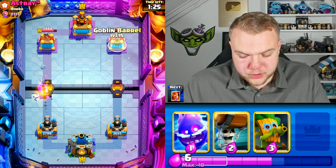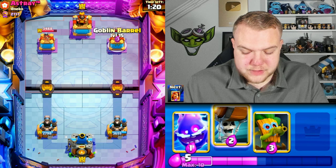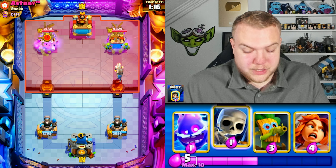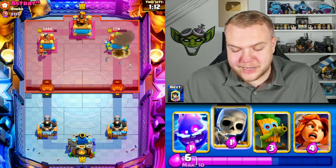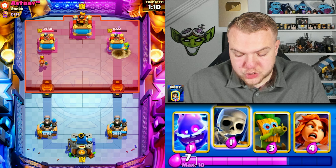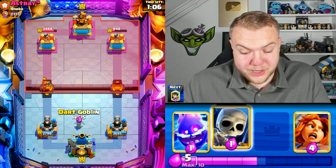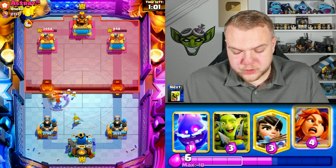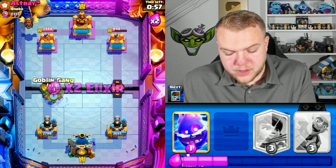Wall breakers to tank and get more damage. He uses valkyrie on the fake barrel — classic — and in the meantime we get insane damage on the right side tower. It's incredible how much damage we just dealt. Our left side tower takes a little damage but the overall situation is very good for us right now.